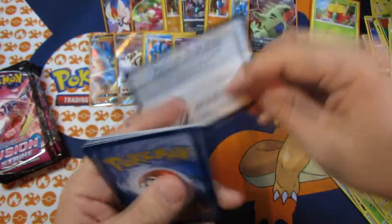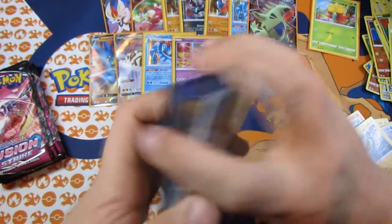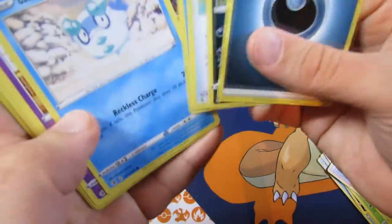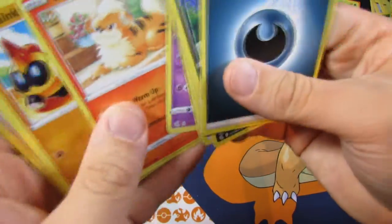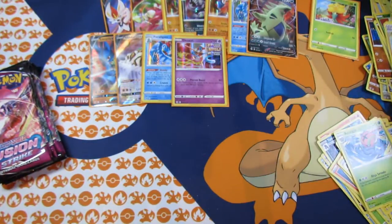I'll have another code. I haven't had any more crimp cards. We'll have a Dark Energy, Morgram, Quick Ball, Varscuda. These are literally the same cards in the same order with some of these packs. Phalanx, Morpeko, Adventure of Discovery, and then a Solgur.